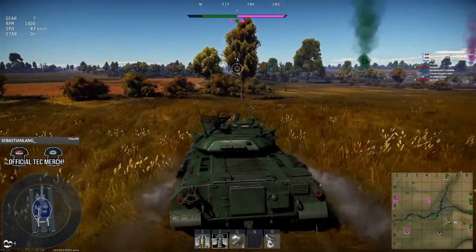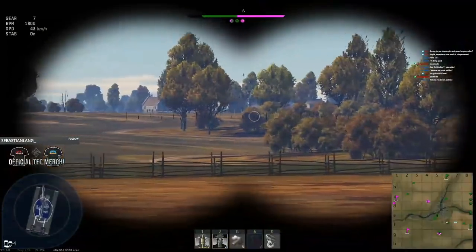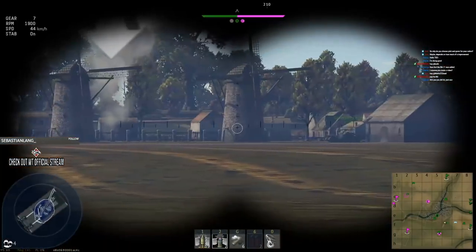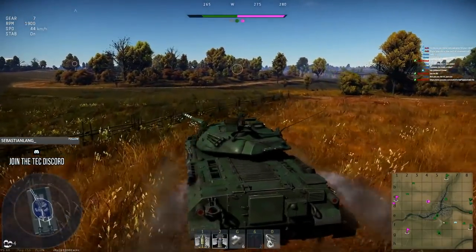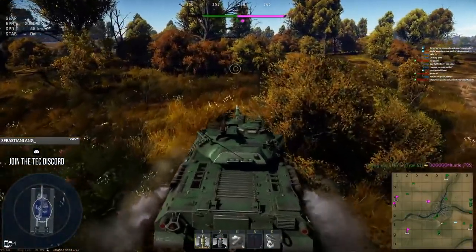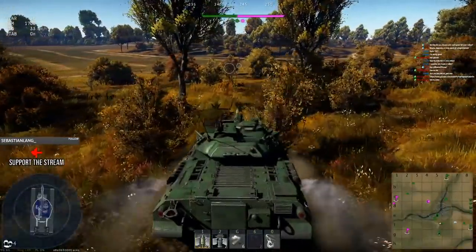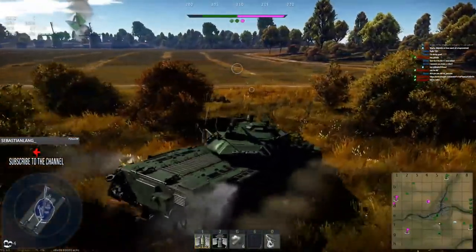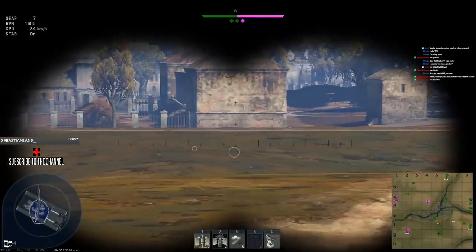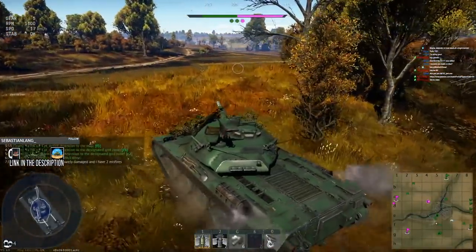The best way to fix this is to integrate the minor nations into the current major nations we already have. You can then build lineups not just from the minor nation but also from the major nation they're attached to — integrating the two ideas together. This means you wouldn't have to worry about full lineups for the minor tech tree; they should be seen as supplementary to the major nation's tech tree. So instead of a full 5.7 British lineup, you could throw in a 5.7 Dutch vehicle, creating a mixed lineup — but both sides are represented.